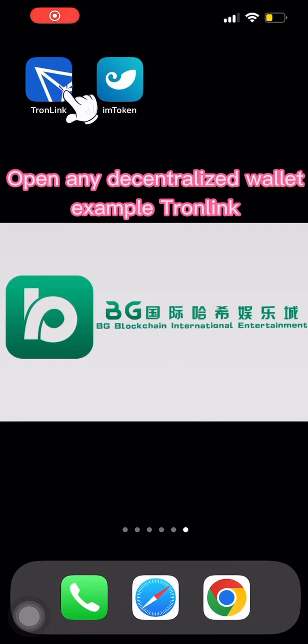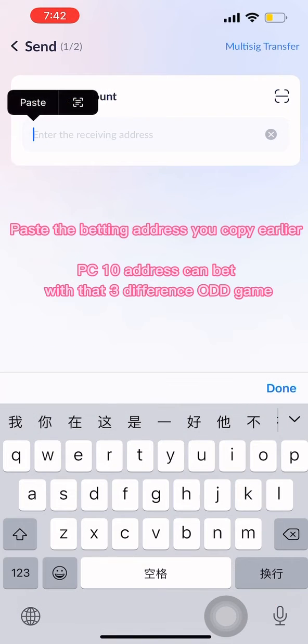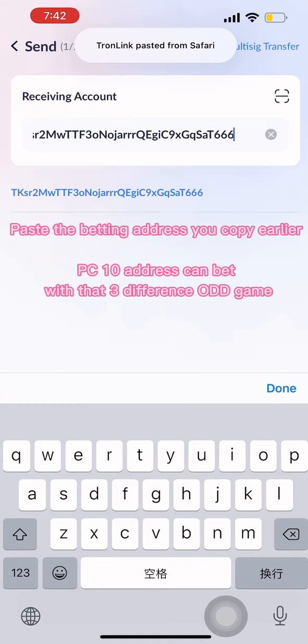Open any decentralized wallet — for example, Tron Link. Use either TRX or USDT to bet; in this example we'll use TRX. Paste the betting address you copied earlier. The PC10 address can bet with 3 different outcome games.